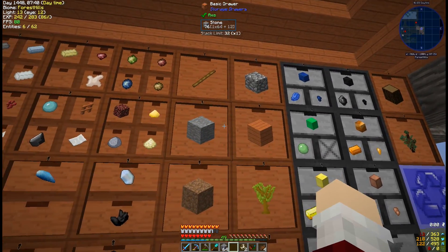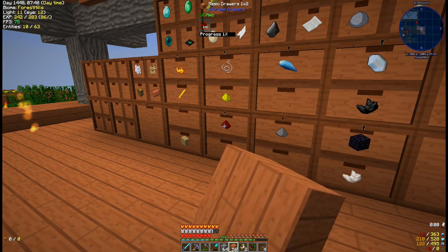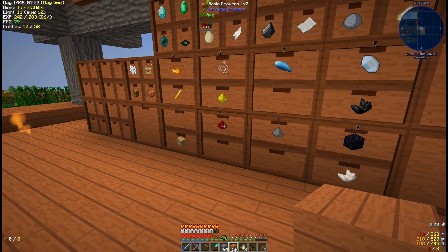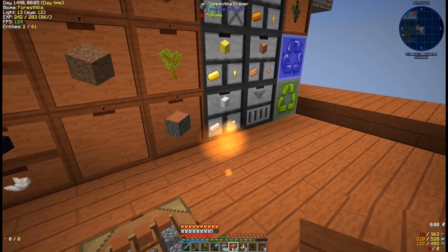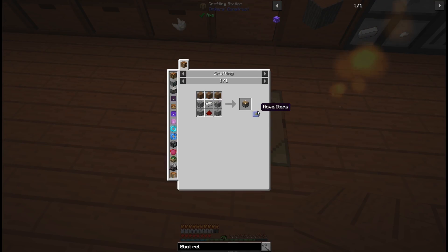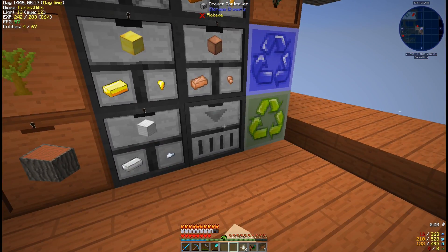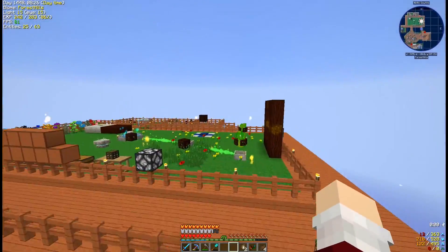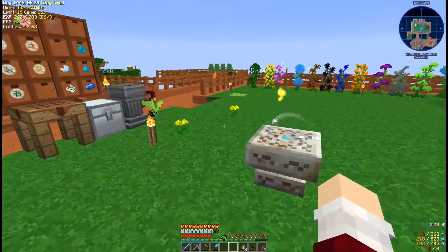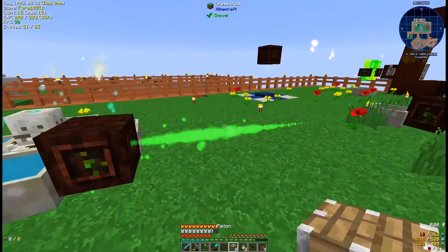Let me get stuck in and look at what I need. I need one, two, three, four, five, six, seven, eight force relays. I automated a bit of the crafting over there to make it a lot easier and I'll show you that shortly. Let's put these all together - we've got eight of them altogether nicely. Let's put them all away.